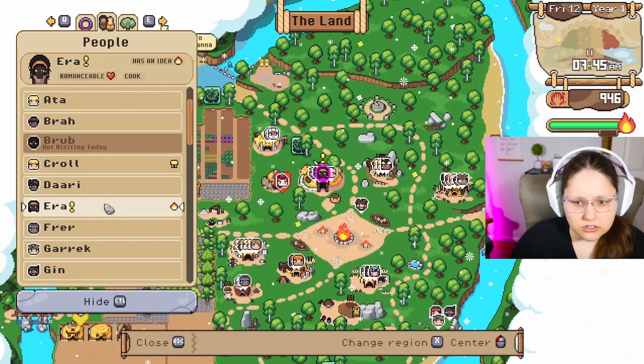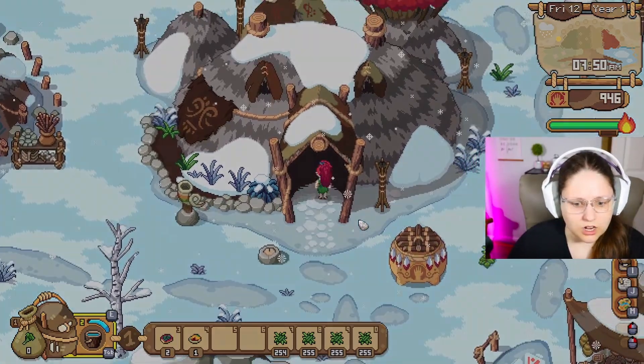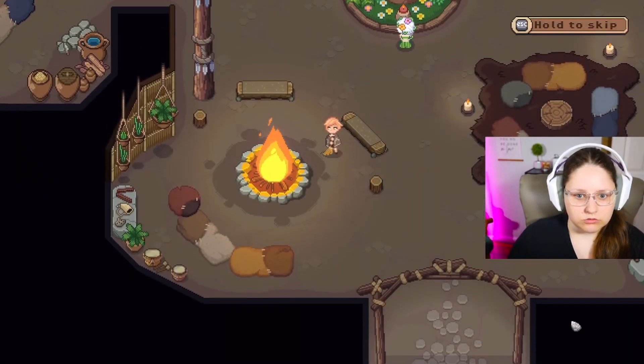Can we find Era first though? Where are you, friend? She is right next door. Let's talk to her first and then we can head over to the jungle to see what kind of idea she's got going on. We've got an event.